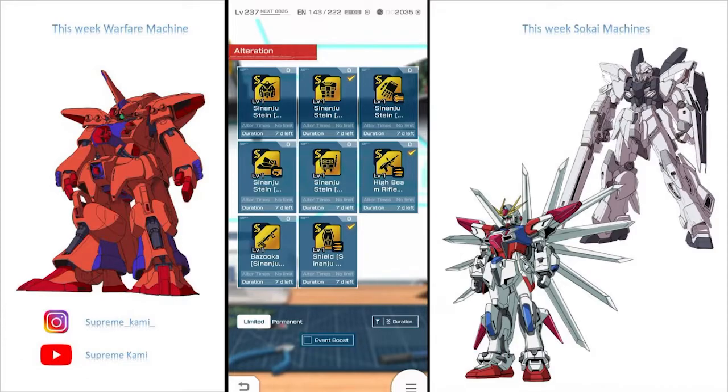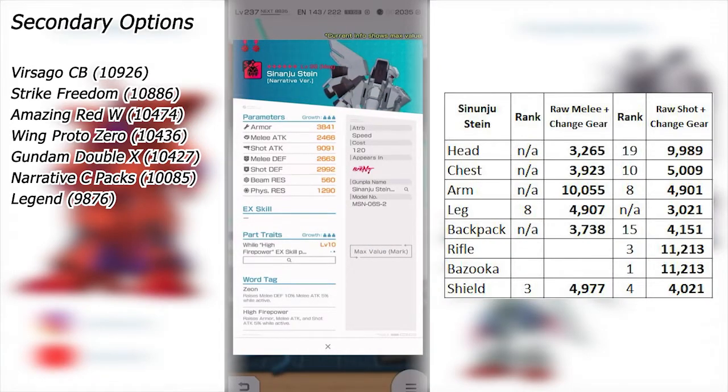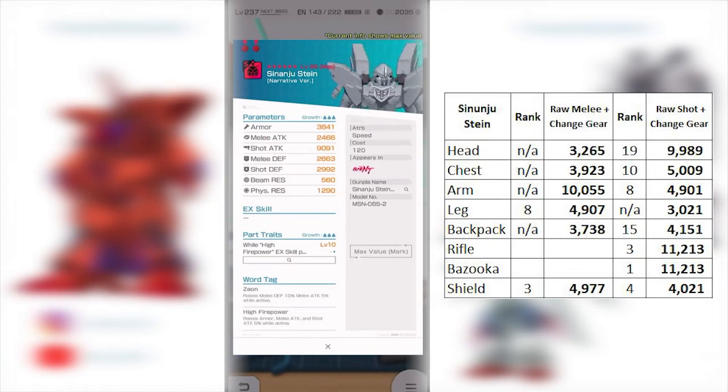Starting off with the Sinanju Stein. The tags are interesting — it's kind of like the developers are playing with us. This one is based on Zeon, and I have Zeia and High Firepower tags, which is a good in-between bridge. It's gonna be a little bit harder trying to build a team or a good three-tag setup out of this one, because Zeia supports a melee build and High Firepower can work for both.